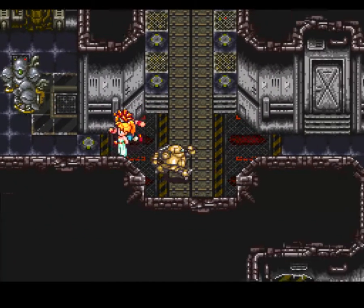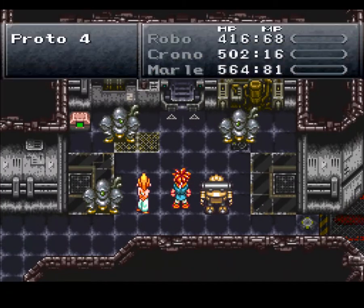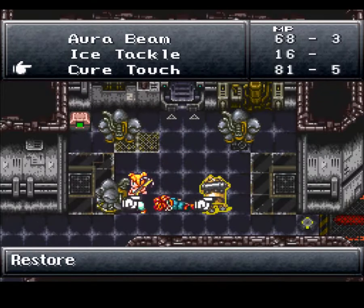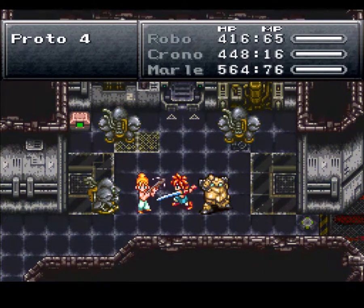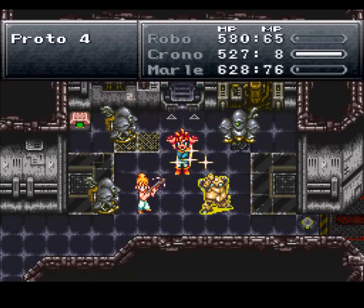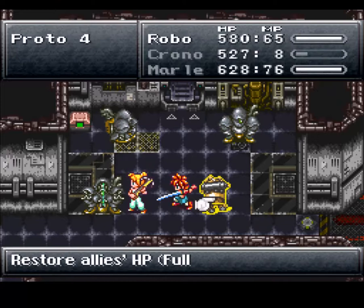Over here we have three Pro4s. We need to get over to that side of the machine, so we're going to run back around. We need to fight these three Pro4s because this opens up the entire area to what we need to see. I want to show off Dual Tech here - it restores all of the allies' HP to full. That right there is our full heal. Very nice. So if you never want to die, just play Meryl and Robo in your group - they are amazing together.